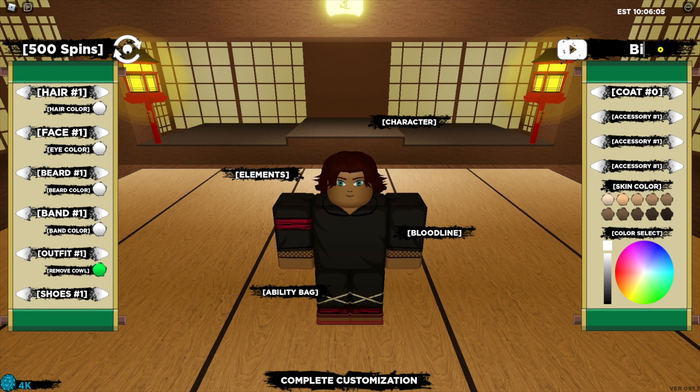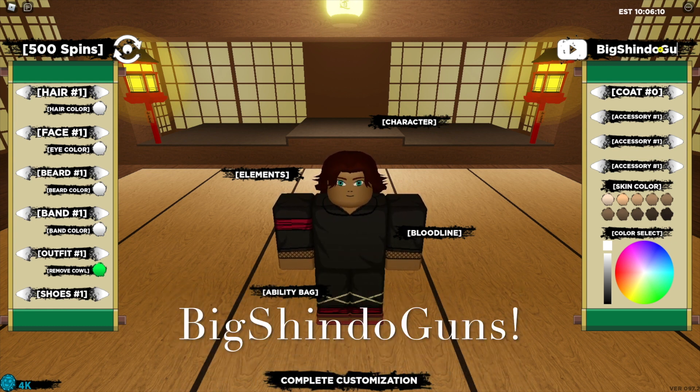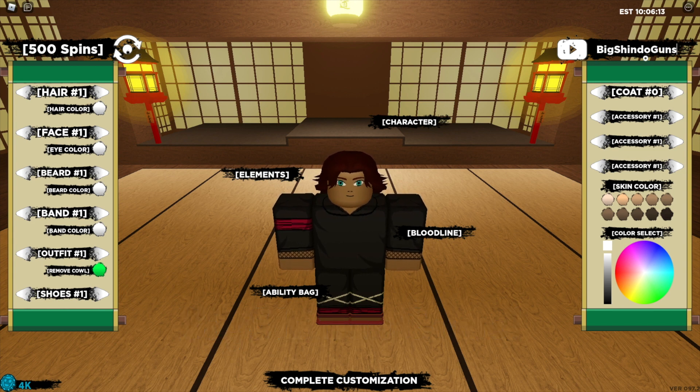The next code is "Big Shindo Guns" with an exclamation mark at the end and a capital for the start of each word. That code has been accepted.